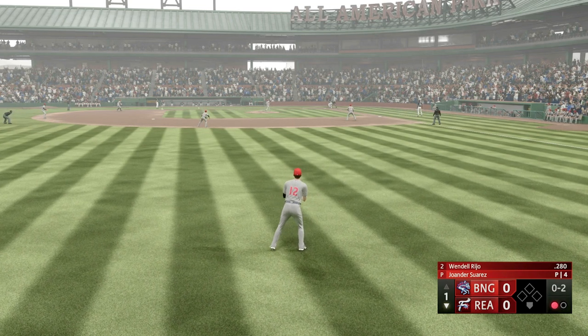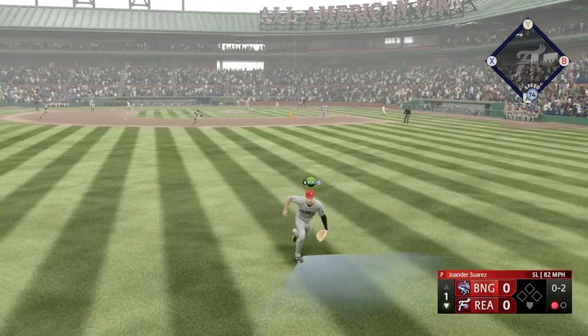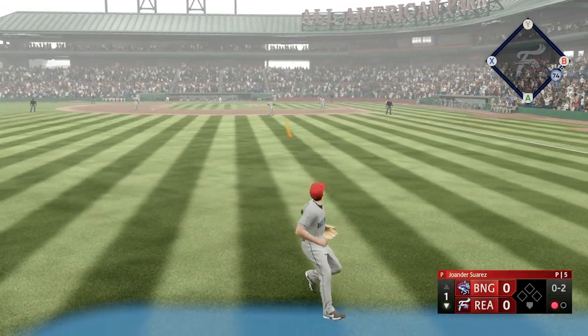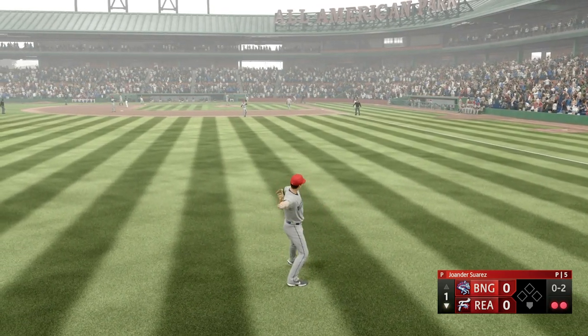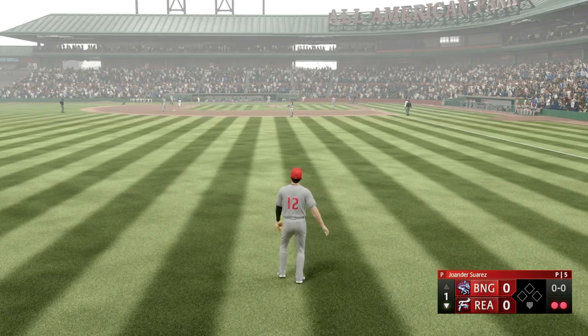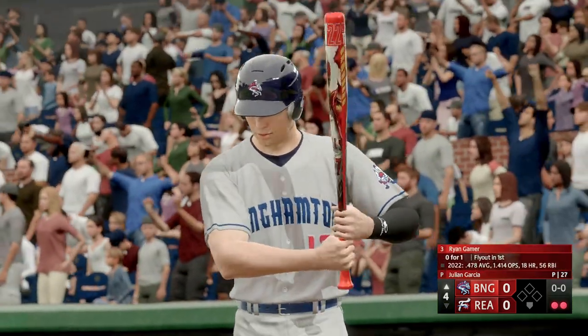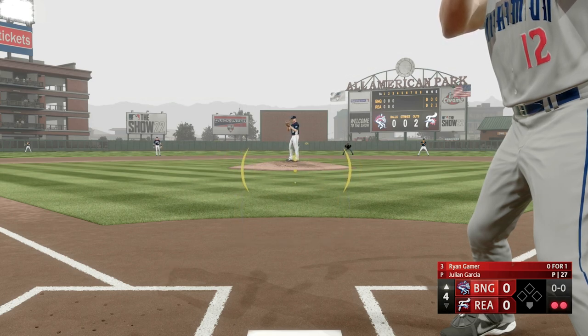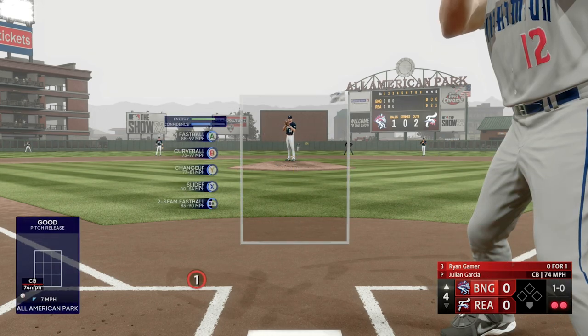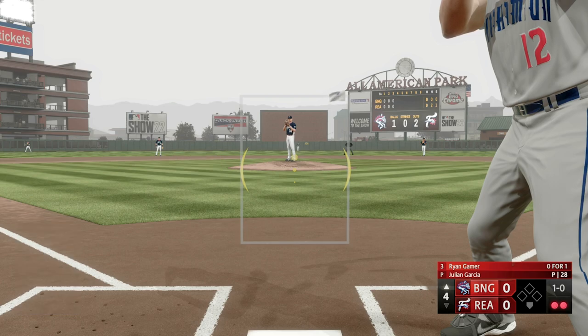Back in the field here, bottom of the first — bases wide open, one out, in the air to left field. Number 12 settles under this one — easy play for Ryan Gamer, nothing to it, just pulled off it a little bit. Ryan always plays well at All-American Park here in the minors. Garcia back to work — picked up that curveball easily, that thing was slow as can be.